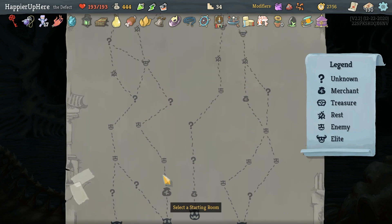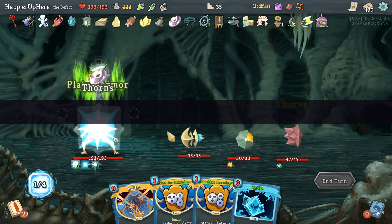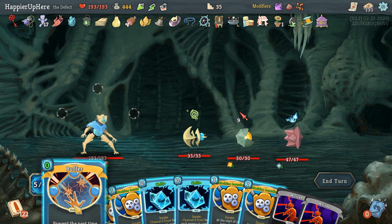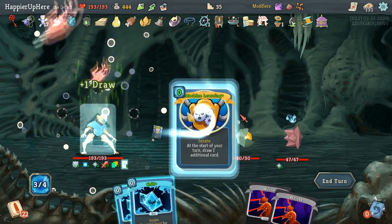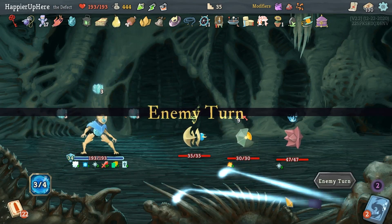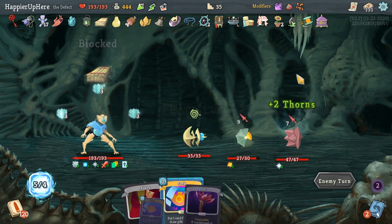It would be a shame if other people get to that shop and are able to buy a Mind Blast for example. Let's do Buffer, Machine Learnings, and then the Chills. Against AOE fights I'm pretty good with my Chills - it's just for non-AOE fights. How do I have extra energy? I'm not going to complain.